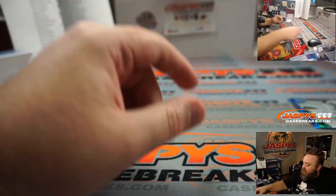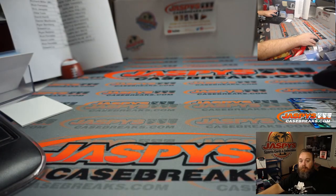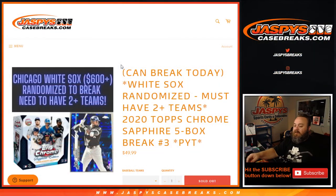And there we go, guys — that is the break. That was 2020 Topps Chrome Sapphire, five-box break, pick your team number three. I'm Sean, JaspysCaseBreaks.com. Pick your team number four in the store now at JaspysCaseBreaks.com. Thank you guys very much, and we'll see you next time. Bye-bye!